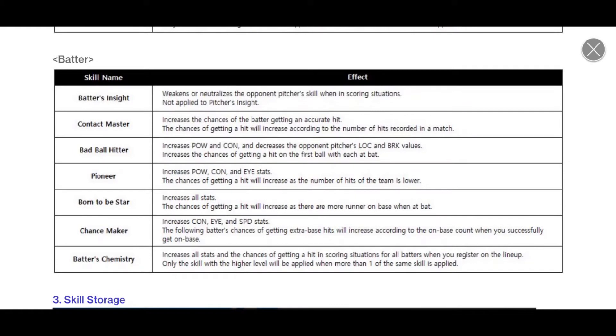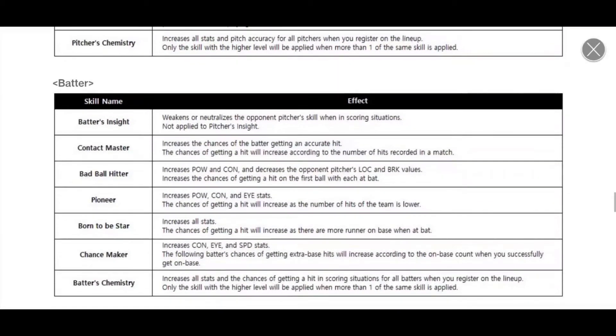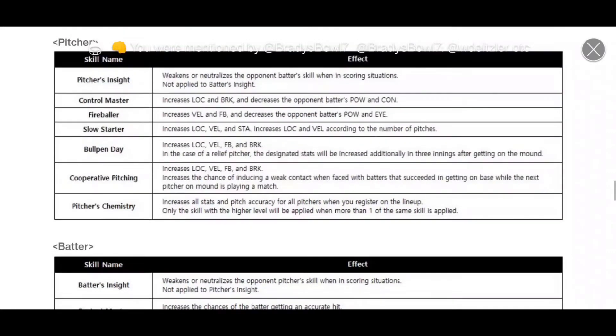Batter's insights is kind of like a charisma situation, and it doesn't apply to pitcher's insight — they're separate. Contact match master seems like batting machine, but maybe a little bit better. Bad ball hitter and pioneer are kind of similar to some of the others.